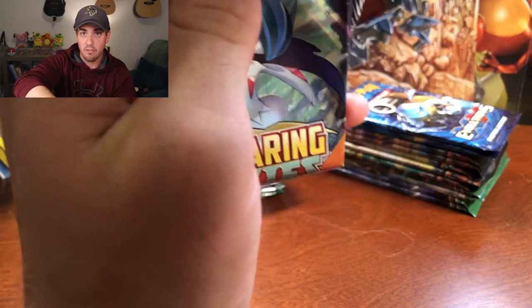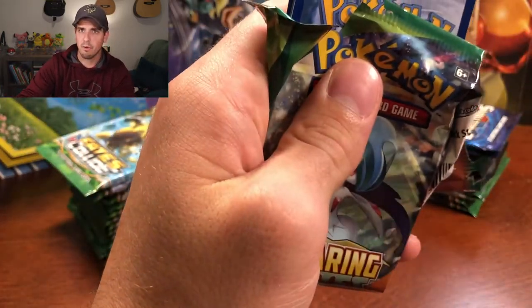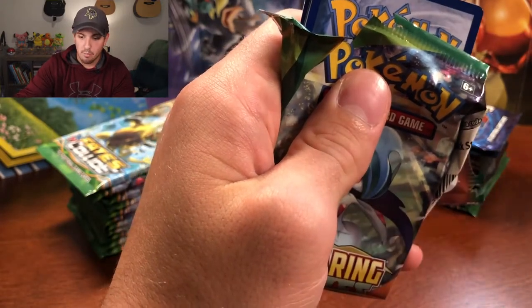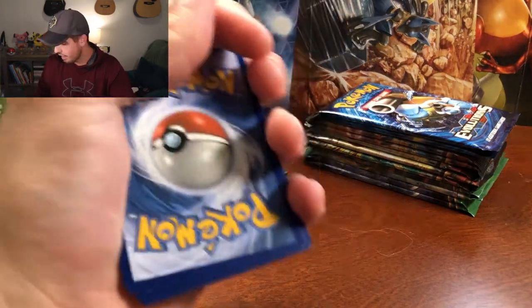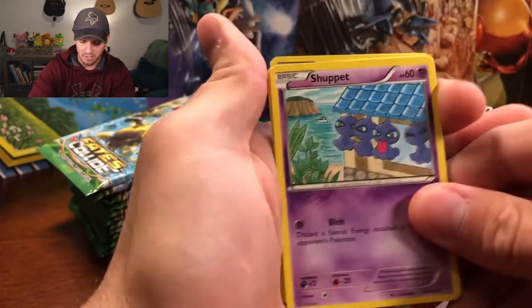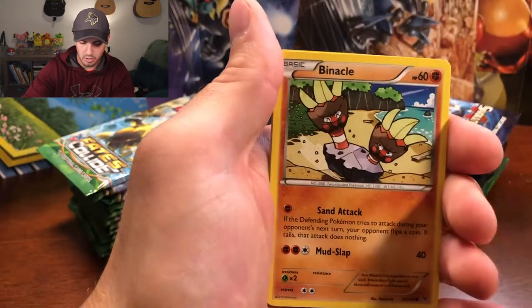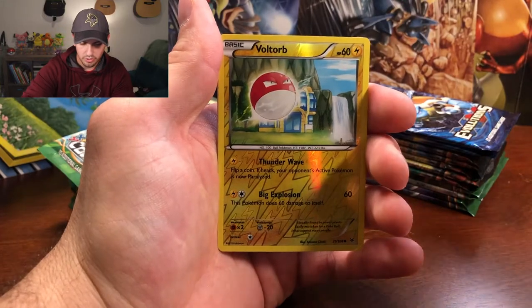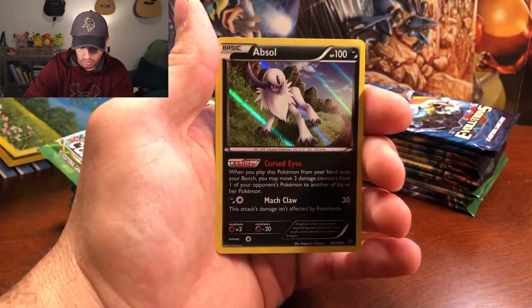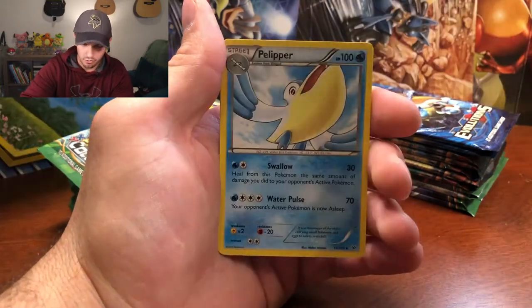I'm going to be doing another giveaway for the code cards — about a month's worth of code cards. I'll be doing that every month, I think. I'll give out a few here and there; I just want to have something to give away other than just rares and holos and stuff like that. So we got Shuppet, Spiro, Wingle, Binnacle, Pikachu, Voltorb as the reverse holo, and an Absol Holographic Rare. Very good pull for our first pack.